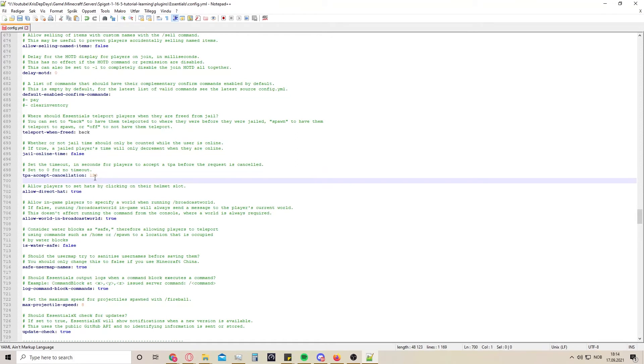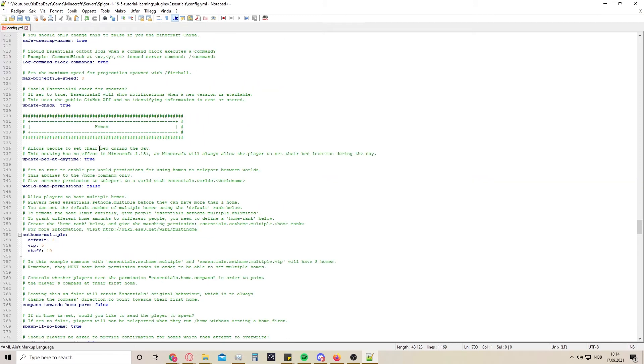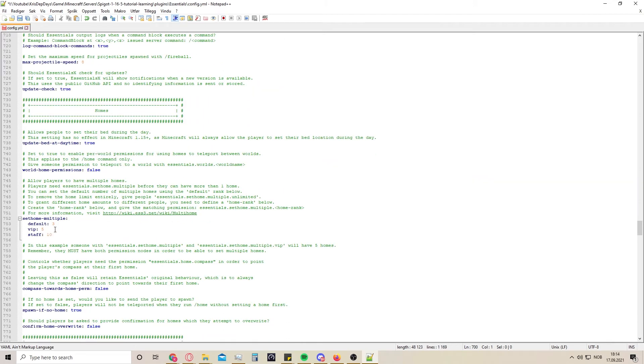Here is the TPA accept cancellation time limit - right now it's two minutes because everything is in seconds. So if somebody asks to TP to you, you have two minutes to accept, and if you don't accept in that time limit they would have to send another request. This is the max amount of homes you would like people to be able to set - for example the default class can set three homes, VIP can set five, and staff can set ten.